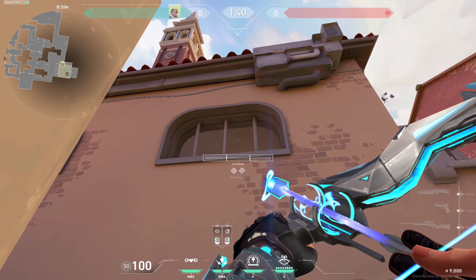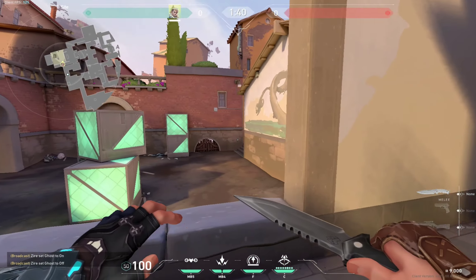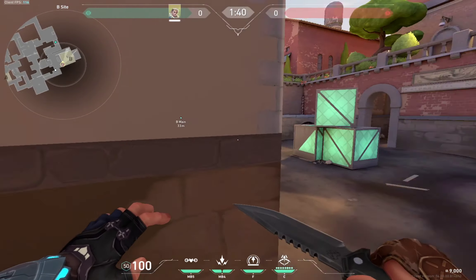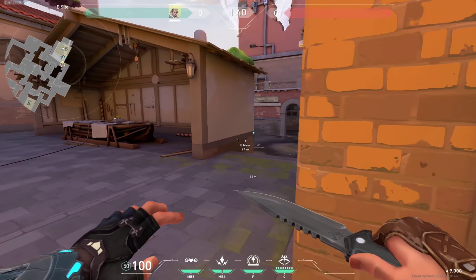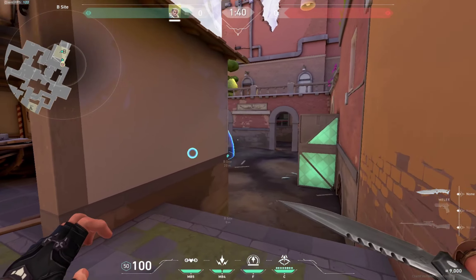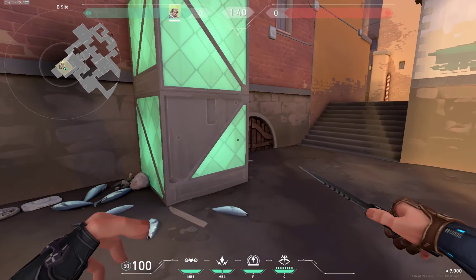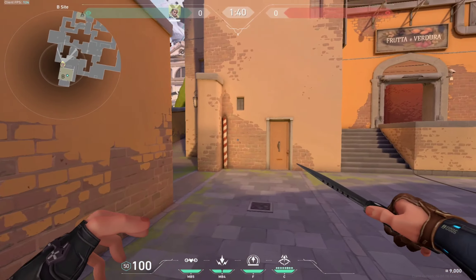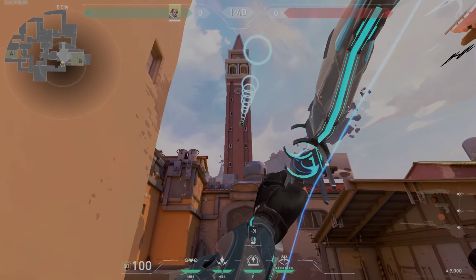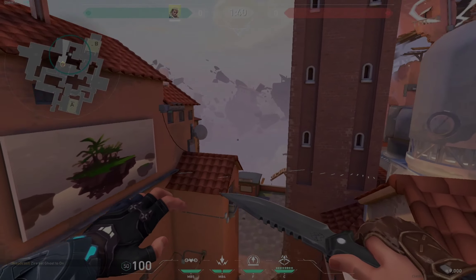I have two shock denies for you now. One shock will go here and you can shock them running in. Another shock from over here — if they're trying to defuse or even plant, go back here, full charge, bounce that, and it will shock anybody standing behind this default plant. These are like the best spots you could think of. Thanks for watching and see you guys next time.